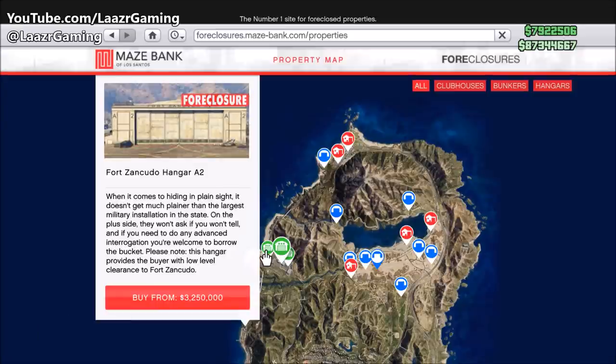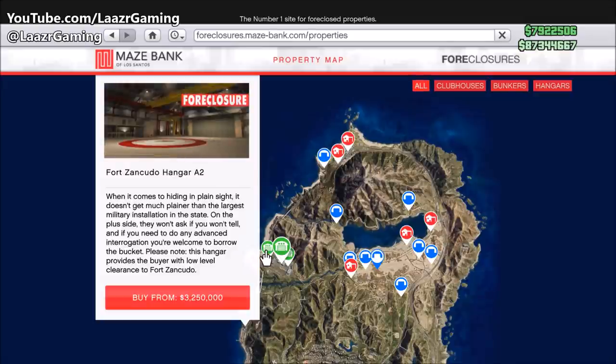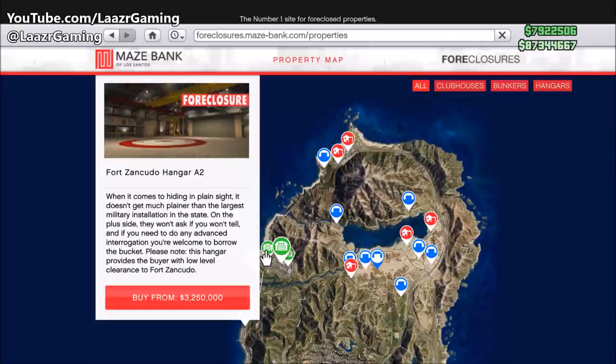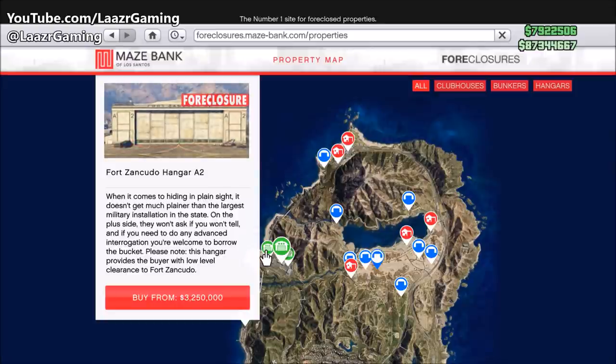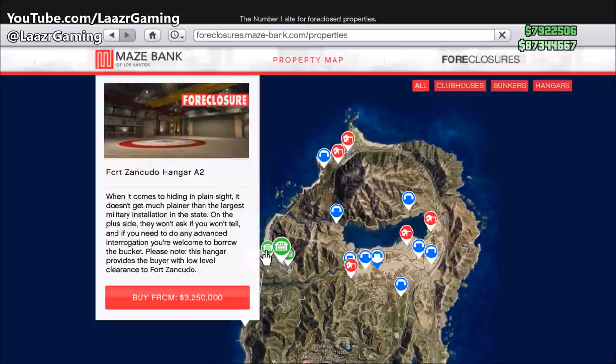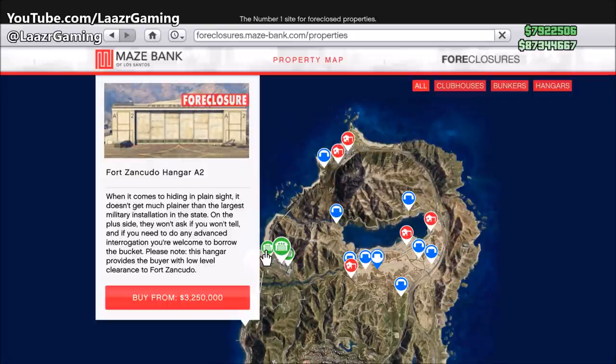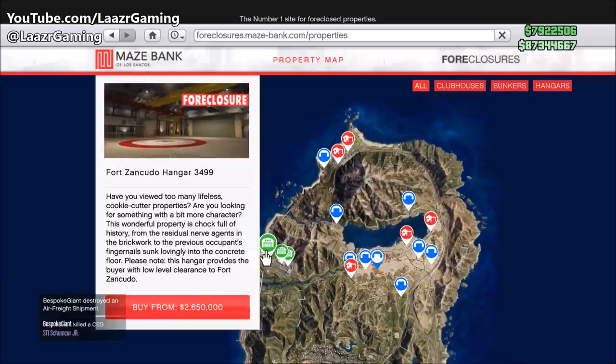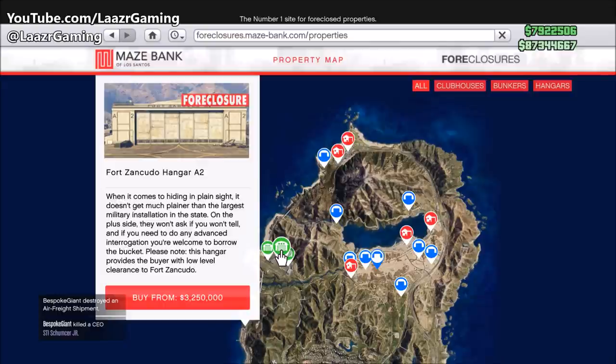Going off experience from buying clubhouses, offices, warehouses, and businesses, the price isn't going to make a difference — it only affects the location or aesthetics. As far as storing more crates, product, or vehicles, the more expensive ones offer exactly the same as the cheaper ones. I personally bought my hangar at LSIA because I believe most people will go for Fort Zancudo.